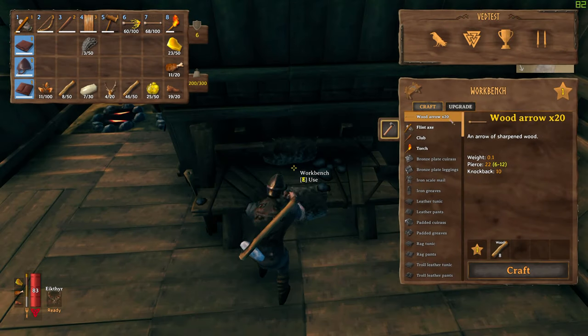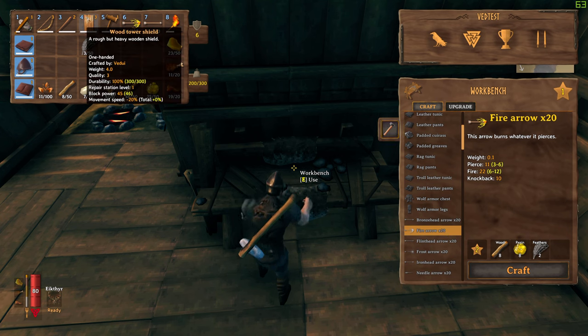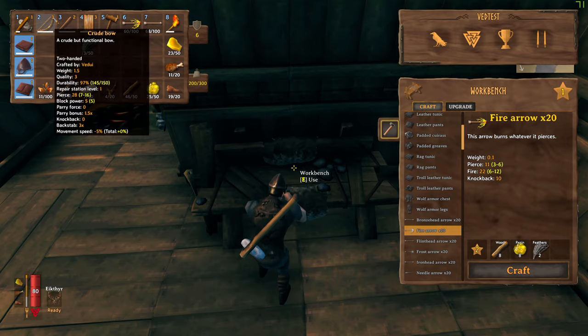There are some preparations we want to make. You want to make sure you've got a bunch of arrows — wood arrows are good. You probably want to make fire arrows as well. Get yourself a shield, it's going to really help. And a regular bow is fine.